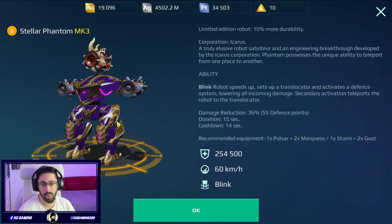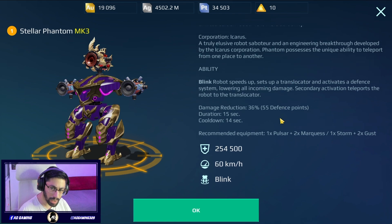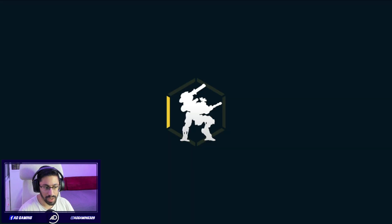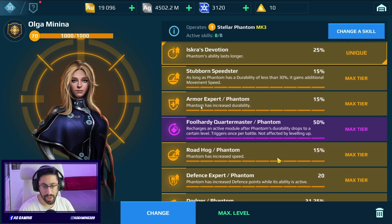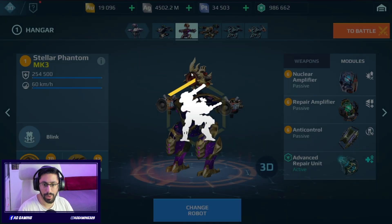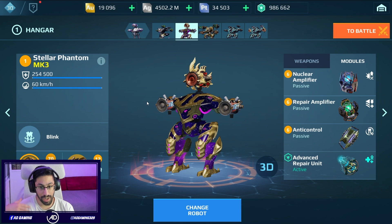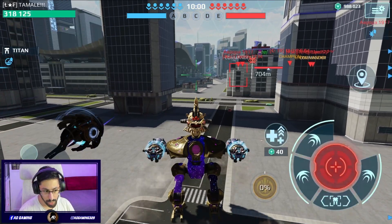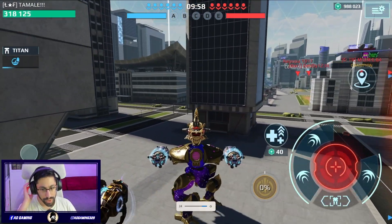This is the Phantom build - we'll use Sonic weapons. I have the Olga pilot. These are the modules and pilot skills. We have the Defense Expert pilot skill as well, giving additional damage resistance for the Phantom every time I use the ability. Let's see how effective it's gonna be on the gameplay.